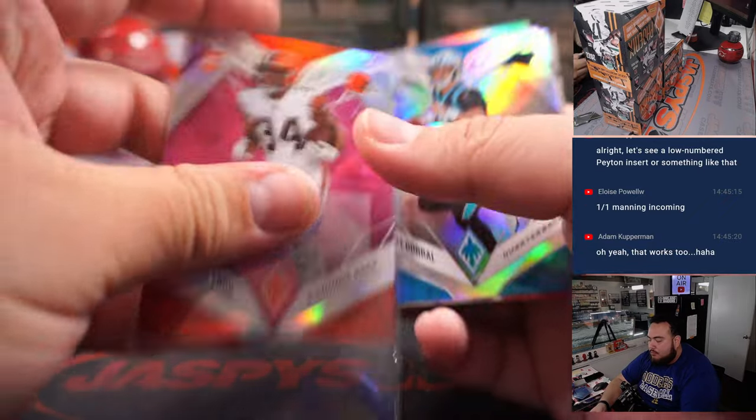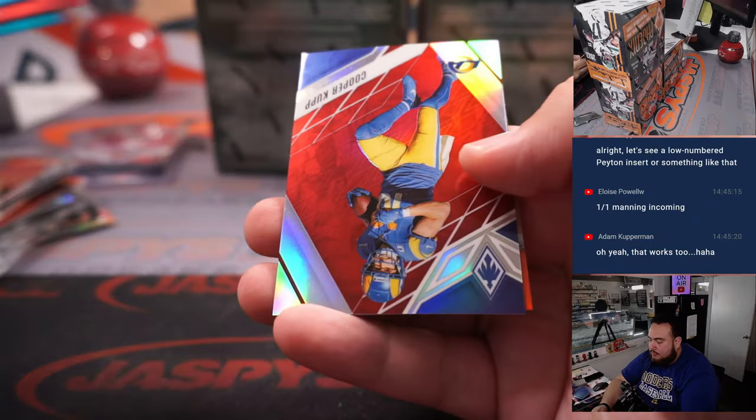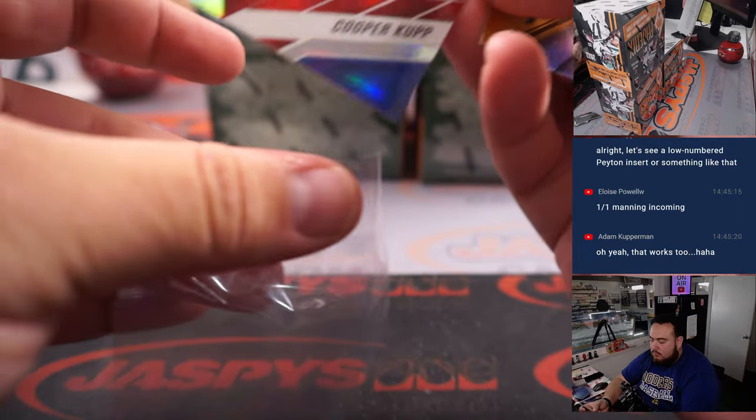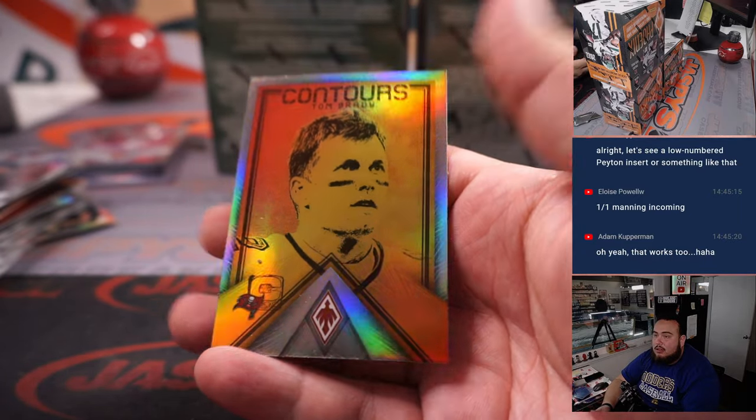Darin Waller, Raiders to 50. And Jerome Ford, autograph pink, number two, 99 for the Browns. Cooper Cup. Then we got Contours — Tom Brady.